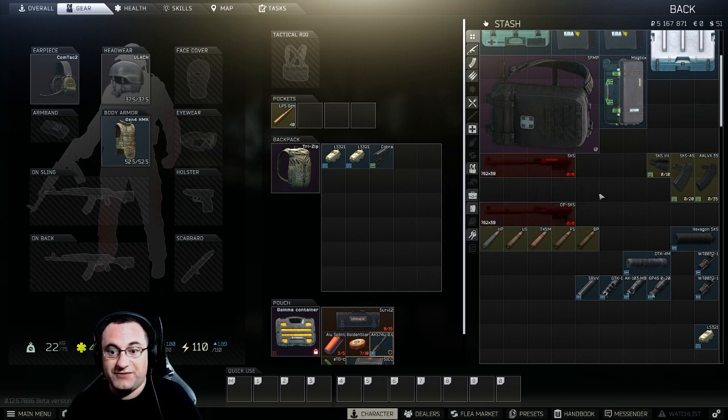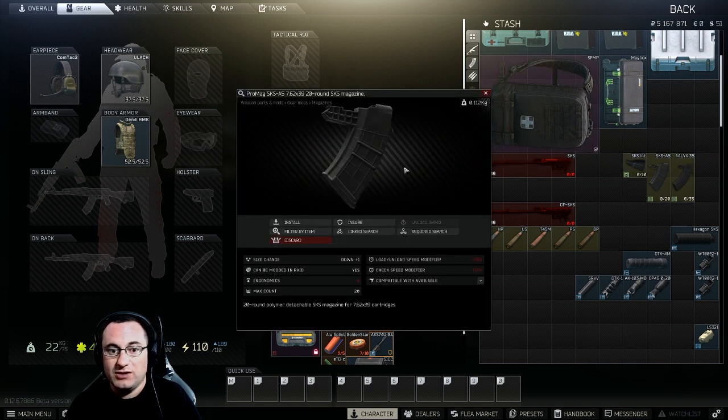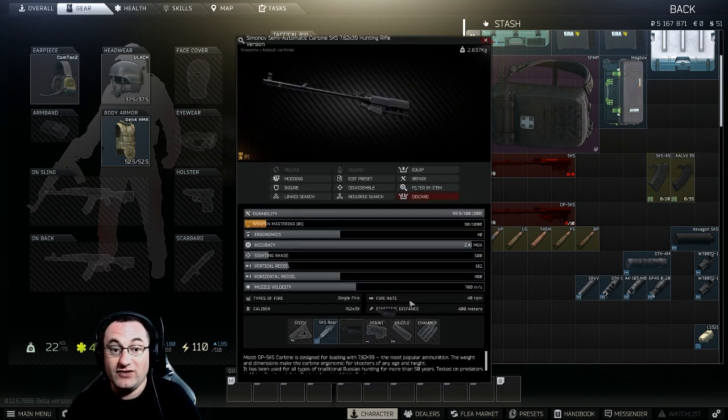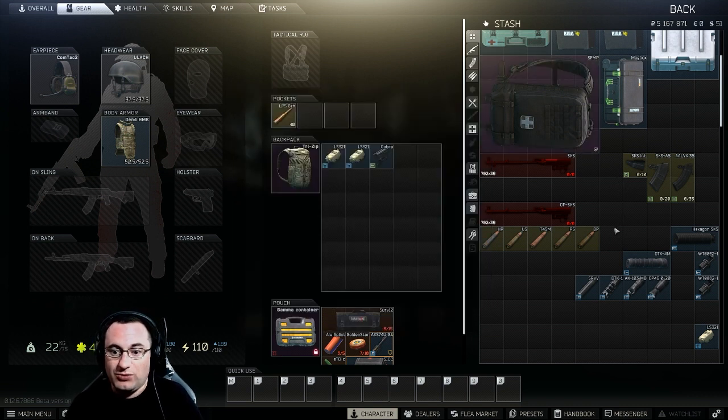So the first thing we'll talk about is the mags. You have three choices: the 10-round internal box, the 20-round magazine, and the 35-round magazine. All of these can be top-loaded through the gun without having to take the mag out. The difference is that once a mag is in during raid you can't change it. The detachable magazines allow external swaps, but you can also top-load those as well.